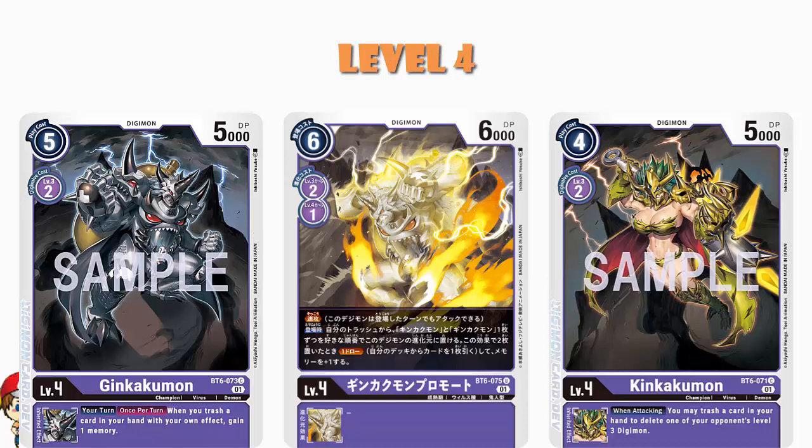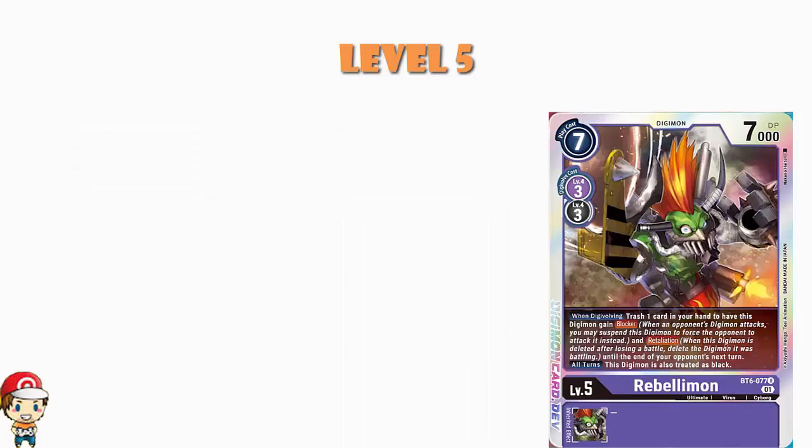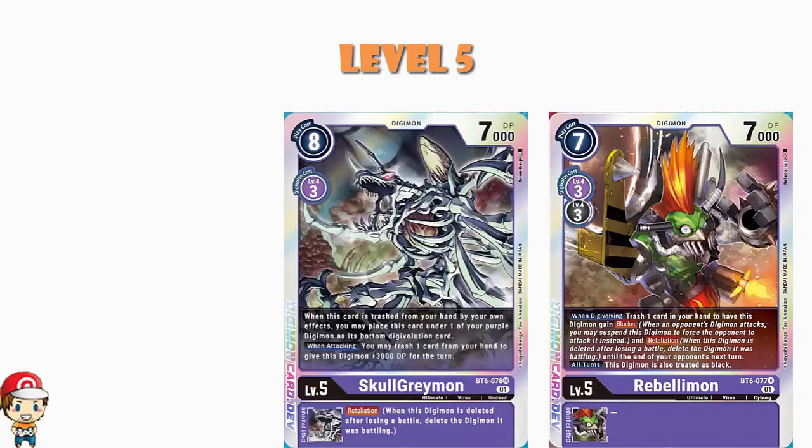Moving into level five, we've got a playset of Rebellionmon: when you digivolve into it you can trash a card in your hand to gain Blocker and Retaliation. It is a black-slash-purple digimon but we're a mono-purple deck here, so that's kind of irrelevant. Really we're focused on the purple, and you've got Blocker and Retaliation — either you block and they go down and you survive, or you block something bigger than you and even though you go down, they go down with you.